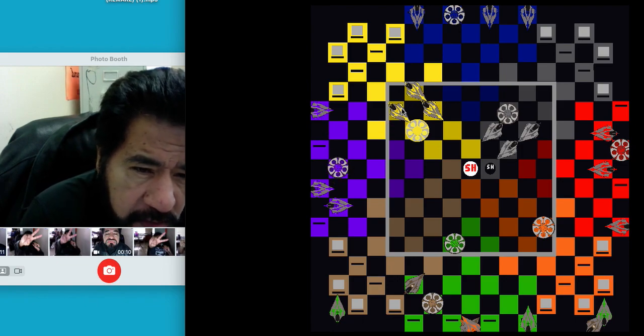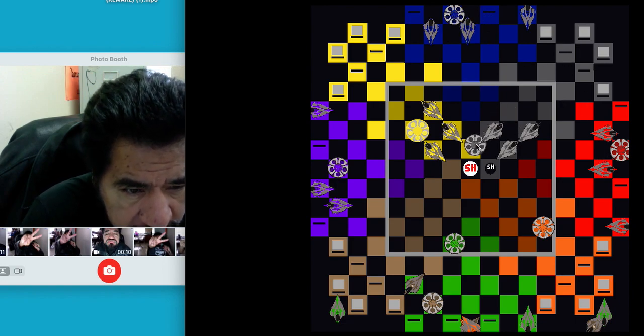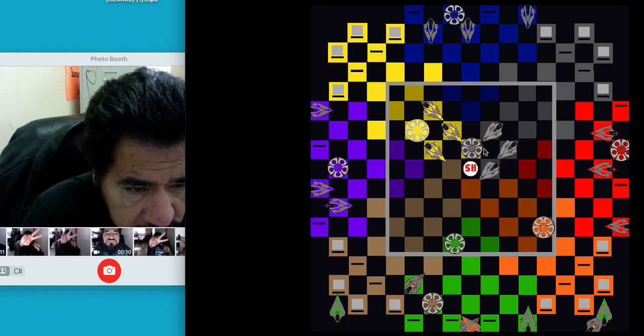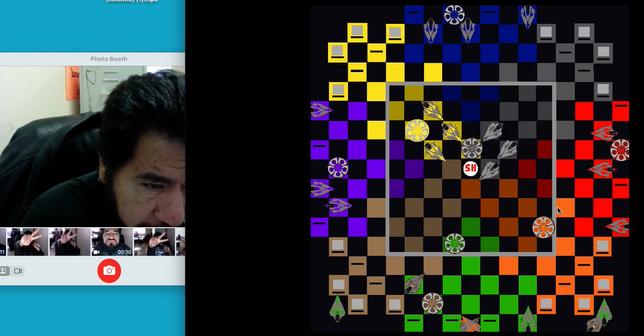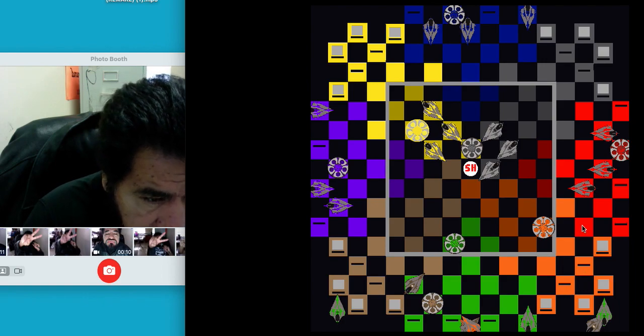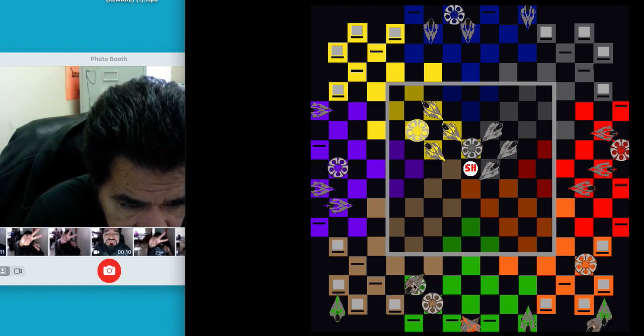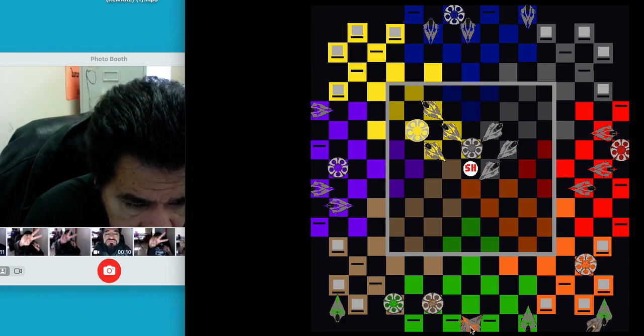Purple brings his pieces in to make sure he doesn't get caught looking. Yellow continues his pursuit forward. Blue starts moving out and gray continues, hoping yellow will call a mental truce and let them through. Red goes here — one, two. Orange is in trouble; he can get killed by this guy, by red, or gray, so he backs up. Green intentionally puts a bait to take this one out — it's going to die anyway, so green gets another kill.